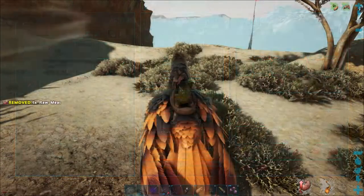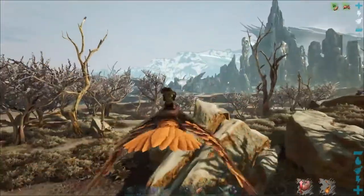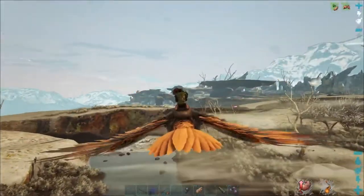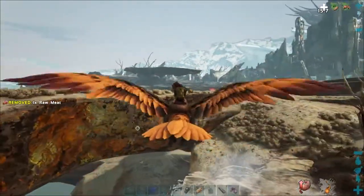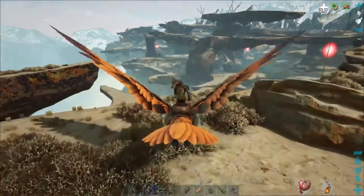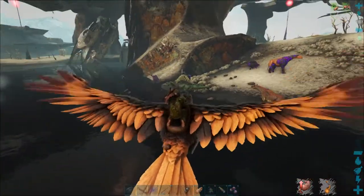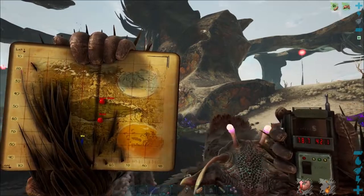Getting a few black pearls but we're going to need a ton. This isn't a real quick way to get them. What we're probably going to have to do next episode is go looking for some gatcahs, breed those and hopefully get something that drops black pearls and other good stuff. Making our way around the map — if you're looking for spinos, this is definitely the place. We are at 78.7 latitude and 42.1 longitude.